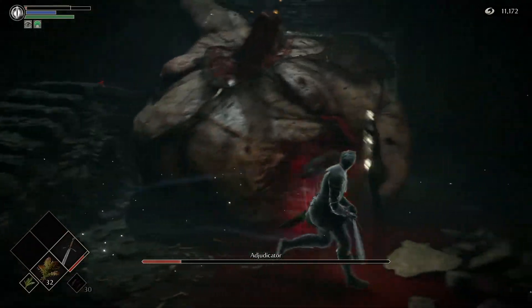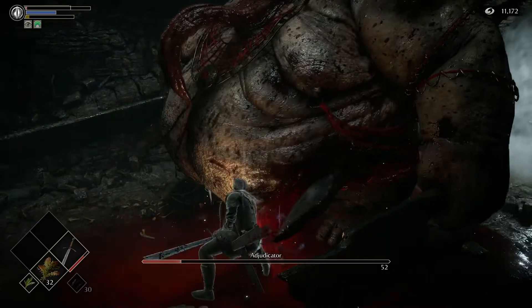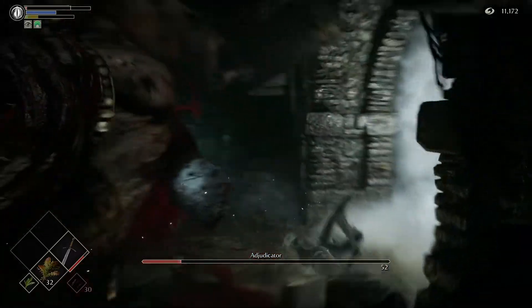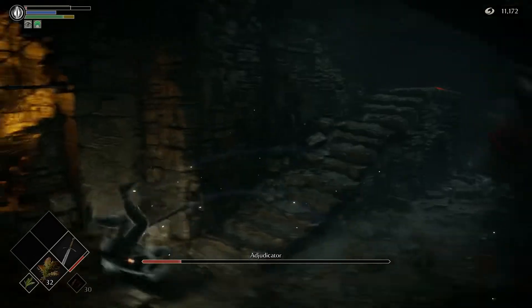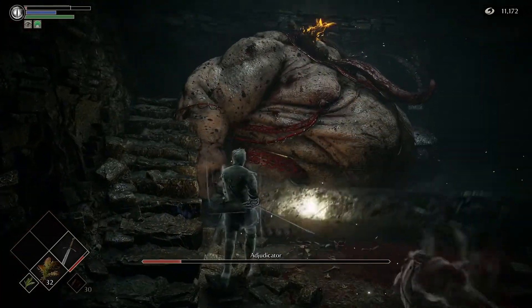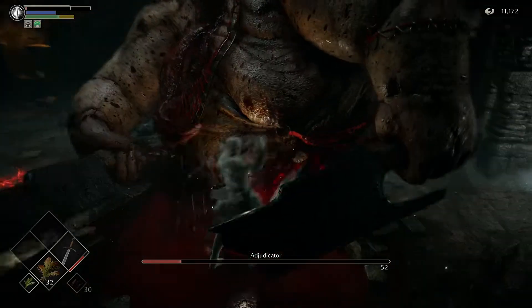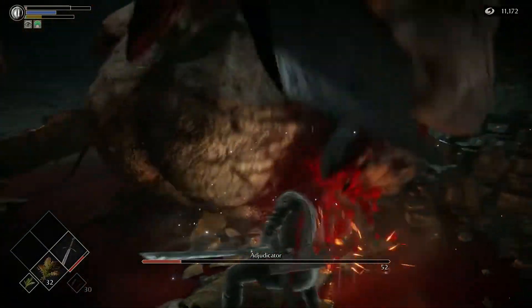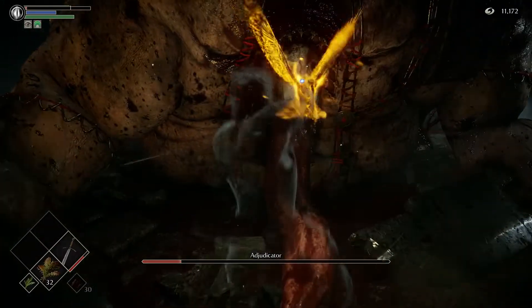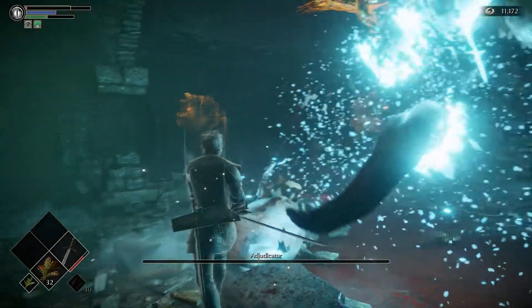Let's do it one more time — I think one more drop should take him. This is pretty much the whole gimmick with the Adjudicator. Bait him to turn back around, when he swings go to the right side, and just fall down so I can hit this stupid bird thing. And there we go — that's how you take down the Adjudicator.